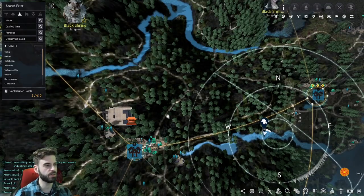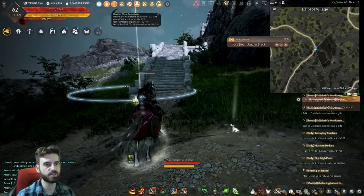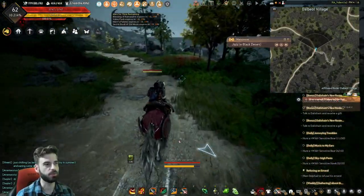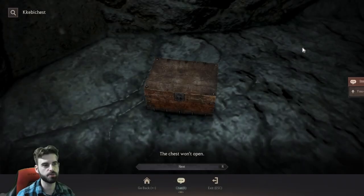The next one is north of Dalbal Village in this squiggly region. Standing at the intersection facing the stairs, turn to your left, head around the corner, and you're going to see a little ledge you can walk down. Run into this cave and pick up another chest.